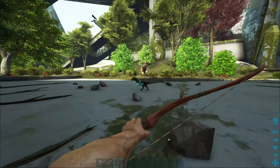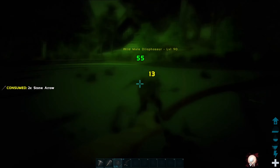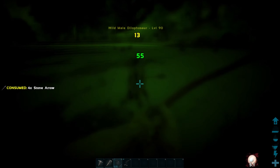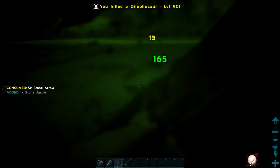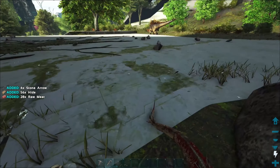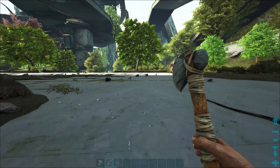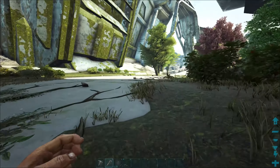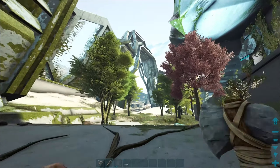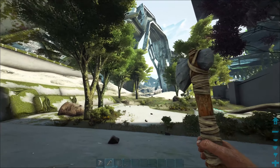That parasaur is gone - I should have bolted him, that would have been a lot of good hide. Oh wait, he's coming back! Not today, dillo. We'll let him live for now. We're almost where I want to build - just on the other side of this other wall, past this opening. Out there is the harsh extinction world.